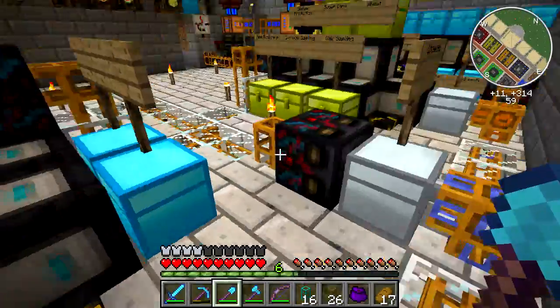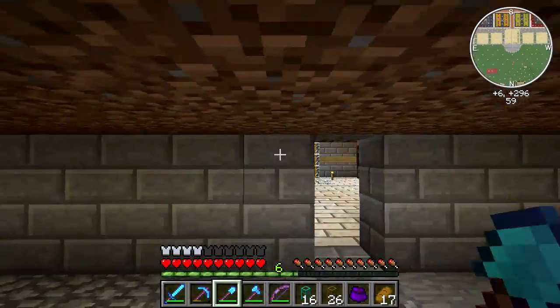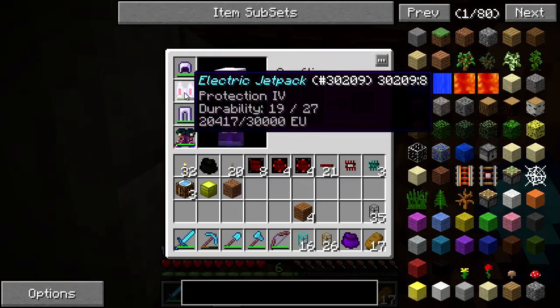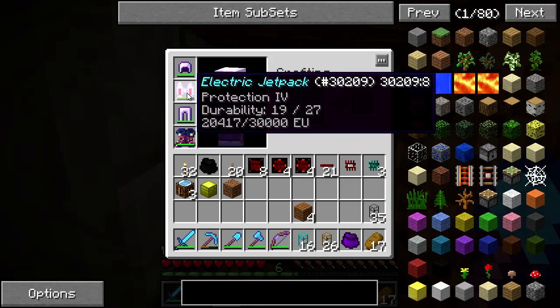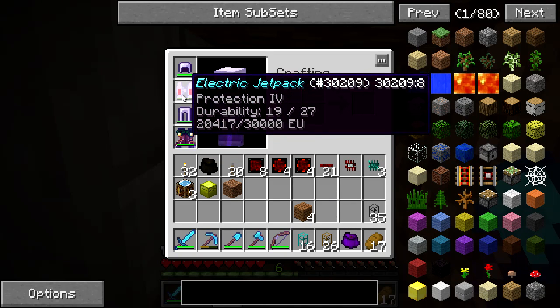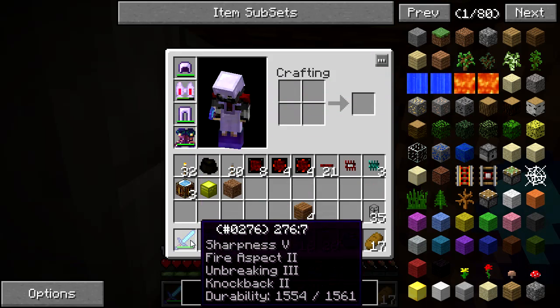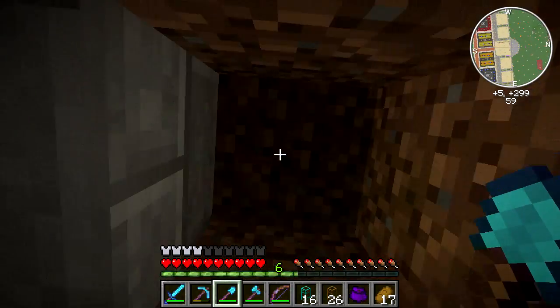I think I've got everything I need. We're going to head down here and I think I'm going to put the moisteners somewhere else because this spot isn't great. One thing I forgot to mention: I enchanted basically everything as high as I could get it — I've even got Protection IV on my jetpack. I also did my weapons and stuff, so I've got some pretty awesome gear.